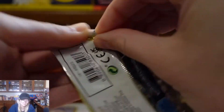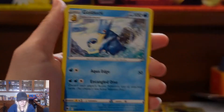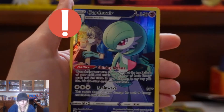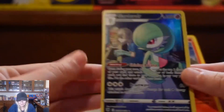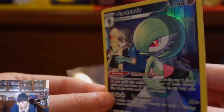Opening our single pack: Golduck, Super Effective Glasses, Cricutune, Rowlet, Oshawott, Stantler, Scyther, Yanma — and a Trainer Gallery Art Gardevoir! Very cool. These cards are really cool; I like them a lot. They have a different kind of personality to them.